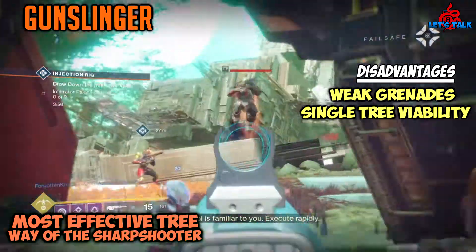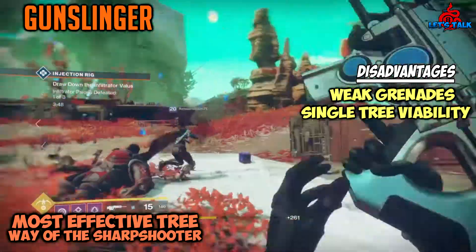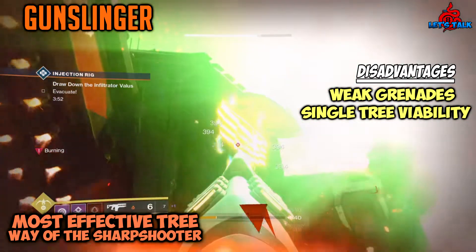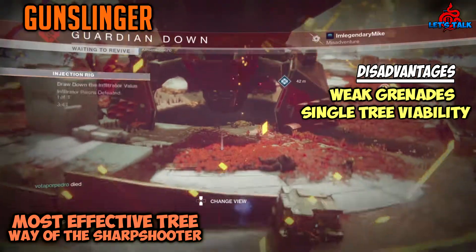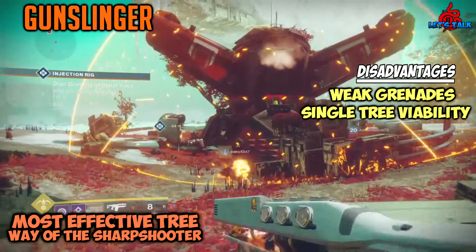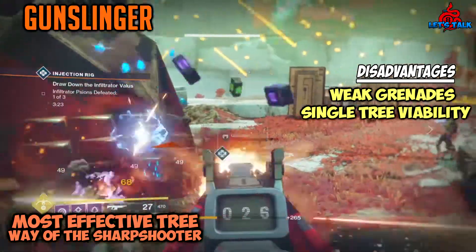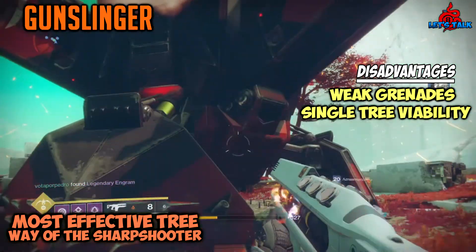Single-tree viability is probably the most disappointing part of the Gunslinger subclass. Way of the Outlaw is trash for the most part — Explosive Knife is really good and Deadshot is amazing in PvP, but Chain of Woe is lackluster and Six-Shooter is kind of pointless. Six shots sounds good but with a short timer, and in the Crucible with four opponents to kill, it's trash. Deadshot significantly improves your ability to hit with Golden Gun — aim in a general direction and you have a kill. But to make this tree viable you have to completely skip the final perk of the tree, and if you've already spent the point you can't do anything about it.